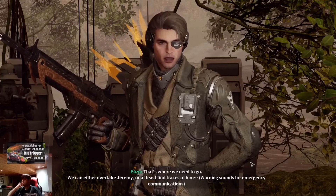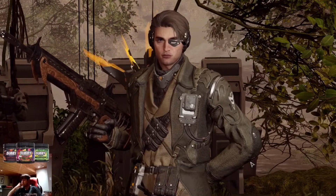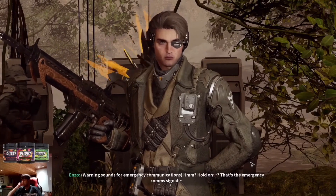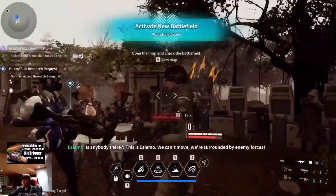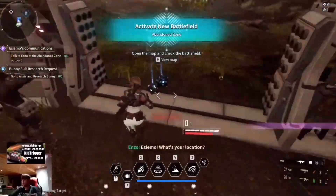We can either overtake Jeremy or at least find traces of him. Hold on — that's the emergency comm signal line. Is anybody there? This is Esimo. We can't move; we're surrounded by enemy forces. Esimo, what's your location?